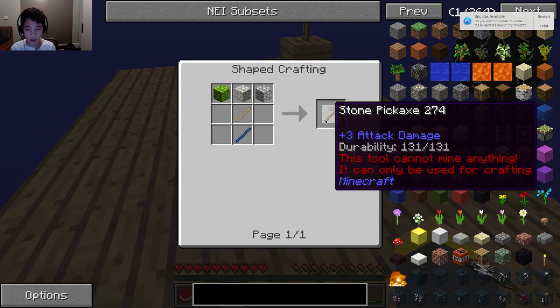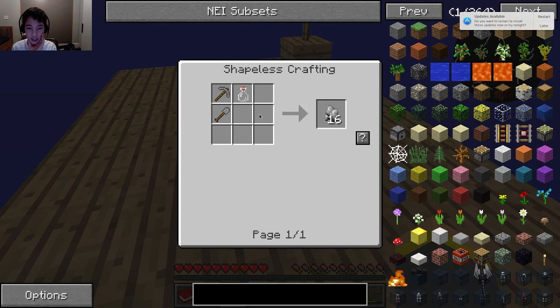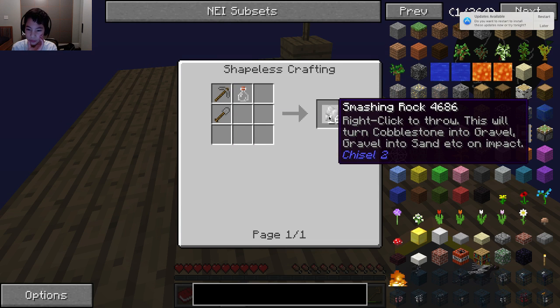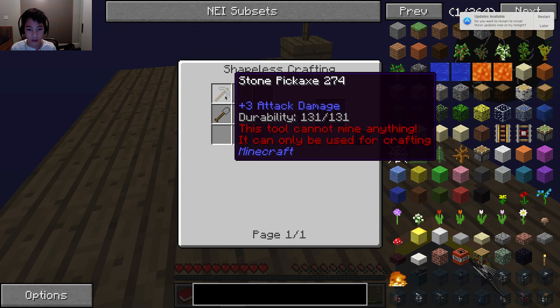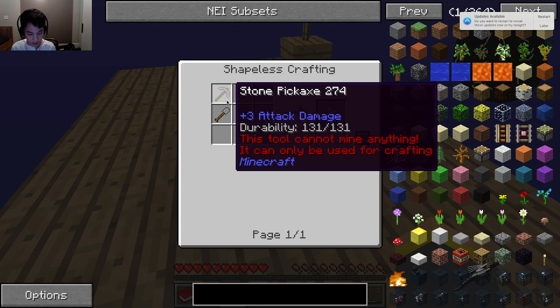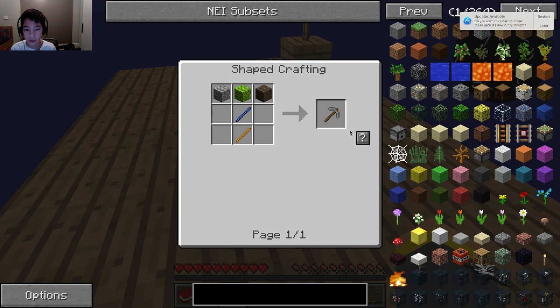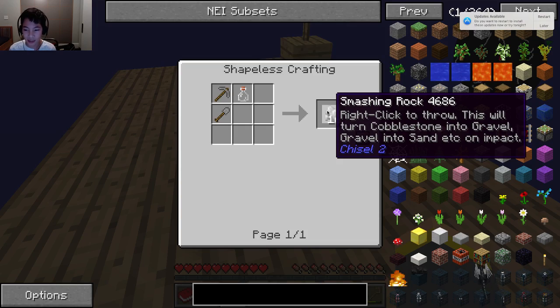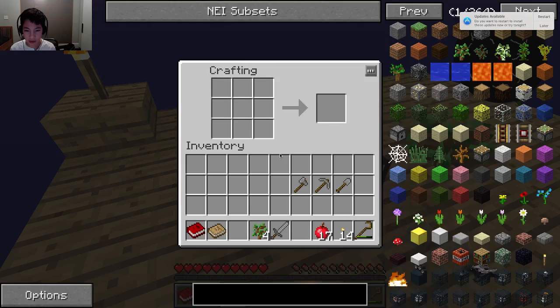Meanwhile, what can this be used to make? These two right here can't make anything plus that. Cobblestone to gravel — hmm, and that's it. That will probably get us some stuff. We're not that out of the loop on this whole entire thing.